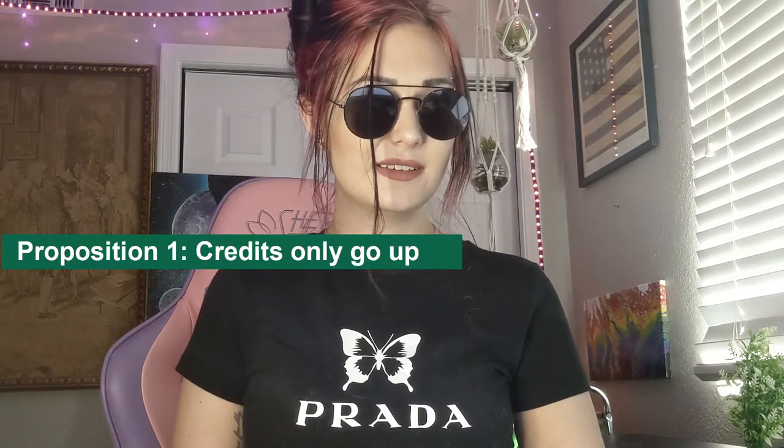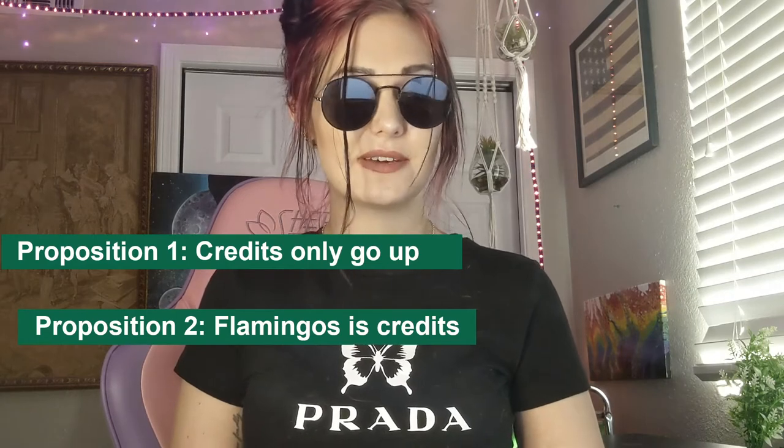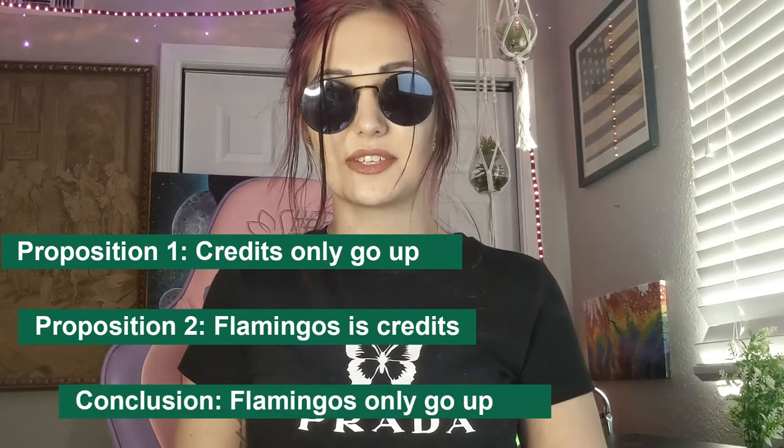Just like game stonks, prices here change. What you can do is buy creatures when their price is low and sell when it's high. My primary example will be buying out all the flamingos. You gotta starve the people of what they want and sell them real high. So now I'm going to present my proven theory from my buddies down at Wall Street Bets. Given the following factors: proposition one, credits only go up, and proposition two, flamingos are credits. We must conclude that flamingos are the way.